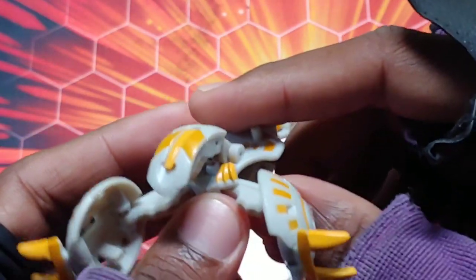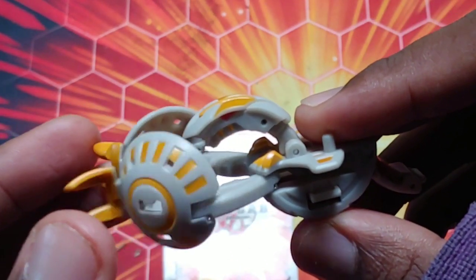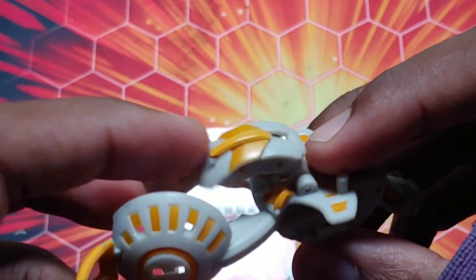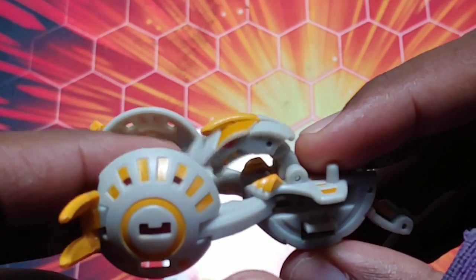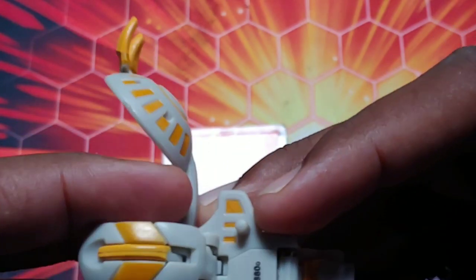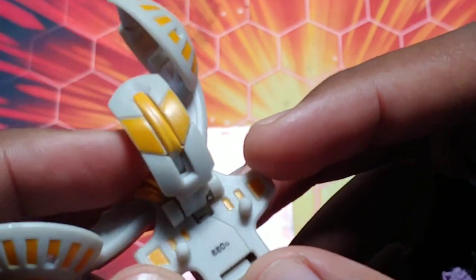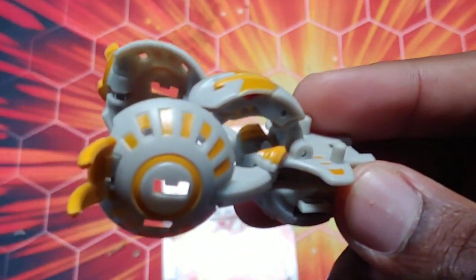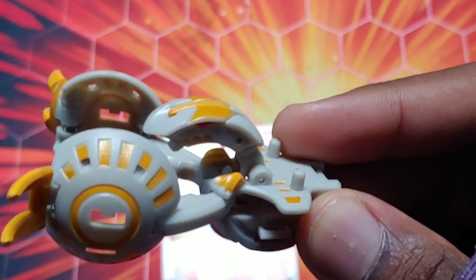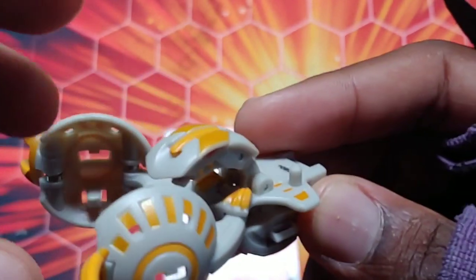Anybody who's a big-time Bakugan collector is gonna be shook at this one, because this is hard to find. It is extremely difficult to find Sprayzer — I don't think Spin Master really made it, but under Second Toys it was made. You gotta look at the G-power: it's 880 G's, old school Bakugan. It seems like it was made in very, very limited areas of the world, so it is rare.